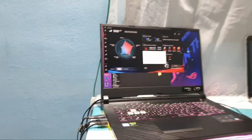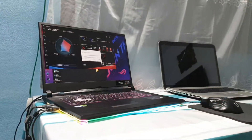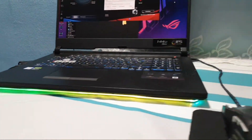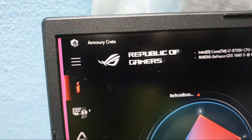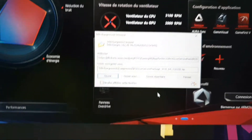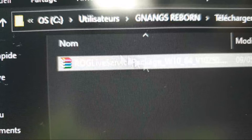Before we start, let me show you my current setup. It's amazing, it's so beautiful. This is what I'm talking about — beautiful and wonderful. This is Armoury Crate. I have it open and now let me extract this new Armoury Crate update package.